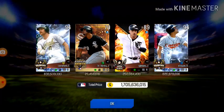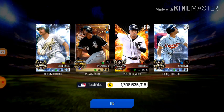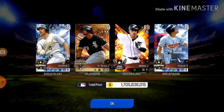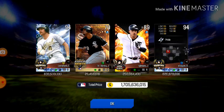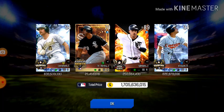We have four extra packs to end it off — hopefully we get something fire. One, two, three, four: we pull a 94 Chris Lansford worth 608 million dollars, an 89 Jose Iglesias worth 250 million dollars, and Owen Viskell — sorry I don't know his first name — worth 820 million dollars.